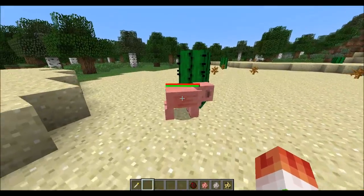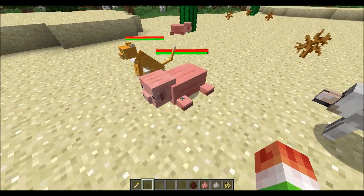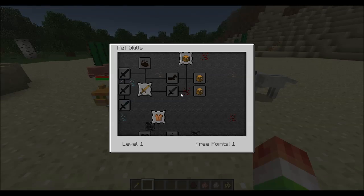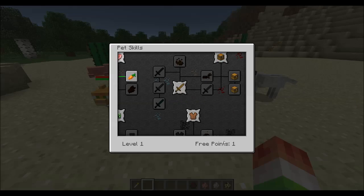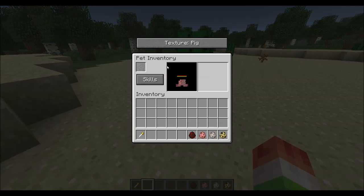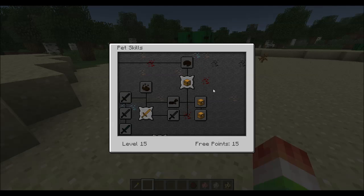Their weapon type is called claws — you have a gold claw, iron claw, and diamond claw — and these can be found in dungeons or you can edit the config file to craft them. You can also make pigs sit still by right-clicking them. In the Skills menu, this guy is level 15 and has 15 free points.